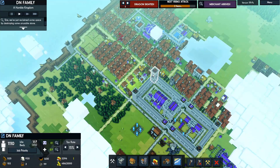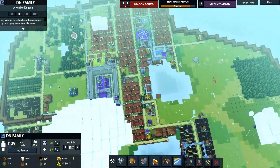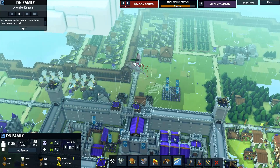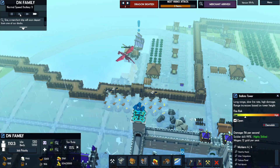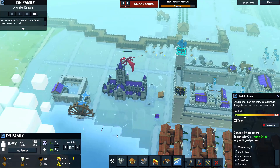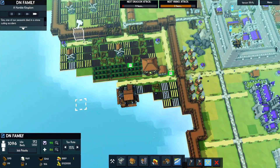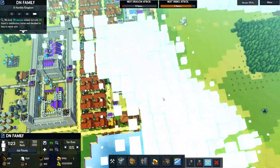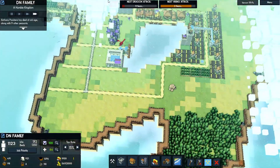Hello hello, DN family, and welcome back. I'm Mr. D Dynamics and you are back on Kingdoms and Castles. Last time we kind of expanded this area over here. We are trying to kill this — come on, destroy it, shoot it! You killed it, but absolutely destroyed everything in the process, so I need to rebuild this entire area now. Thank you very much for nothing.